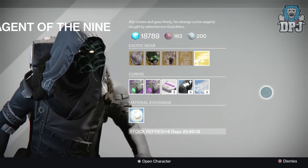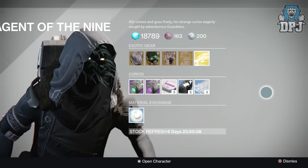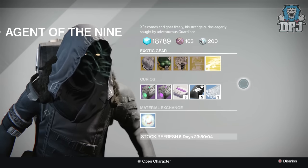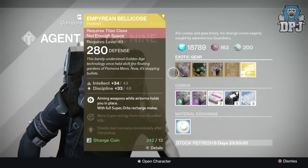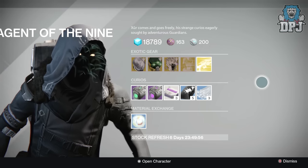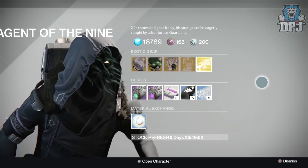That's what Xur brought to the table on the 23rd of October 2015. I'm going to buy a few of these exotic engrams myself, as well as the helmet. Hope you enjoyed the video — drop a like, I'd appreciate the support, subscribe for daily Destiny, and I'll catch you guys on the next one. Peace out!